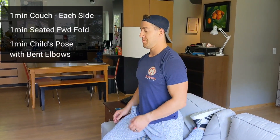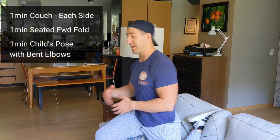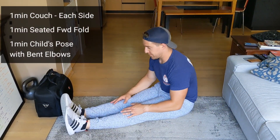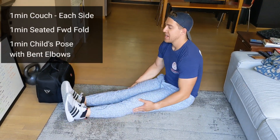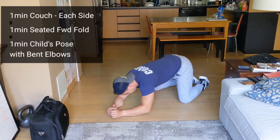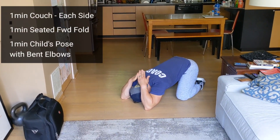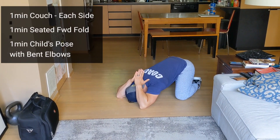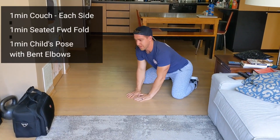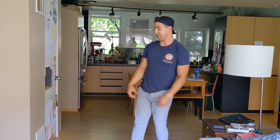For the cool-down: this split squat cycle is gnarly on the quads, so we want to stretch them out. One minute couch stretch on each leg, one minute of a seated forward fold — nice and relaxed — and then one minute of child's pose. Bend the elbows to increase the stretch in the shoulders, lats, and triceps. That's a big session to do at home with no weight or maybe an odd weight. Hope you have fun with it — let me know how it goes!